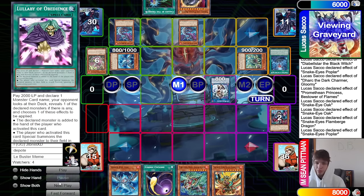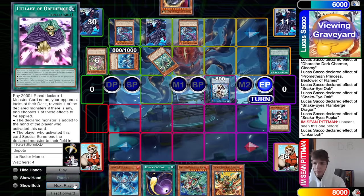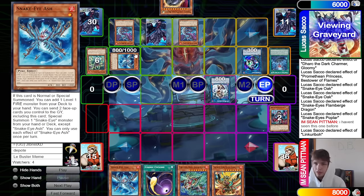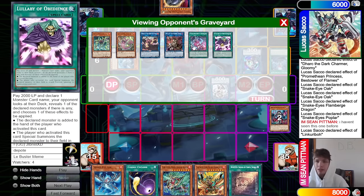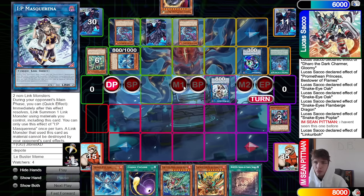Dark Charmer effect goes to take Black Witch. Turn those up into the Princess, Princess effect special summons out Oak. That is fine. Oak effect brings out Poplar. Oak sends itself plus Princess, bring out Flame Burge from the deck, then turn those into an IP. Flame Burge effect summons back out from the graveyard — Poplar effect spell trap zone Flame Burge. It's not bad — we got Original in graveyard for follow-up, Princess interruption, Nib, Called By, IP.